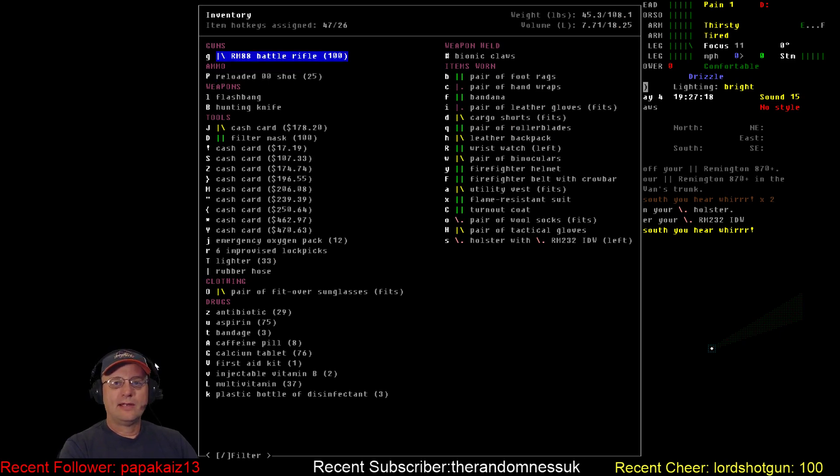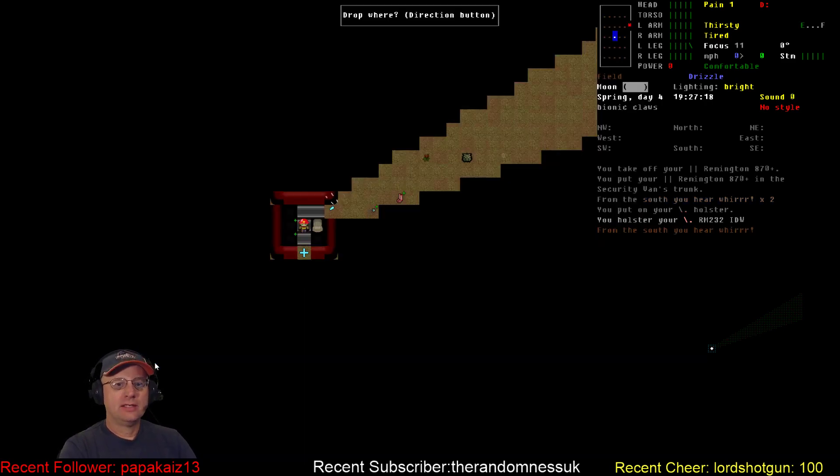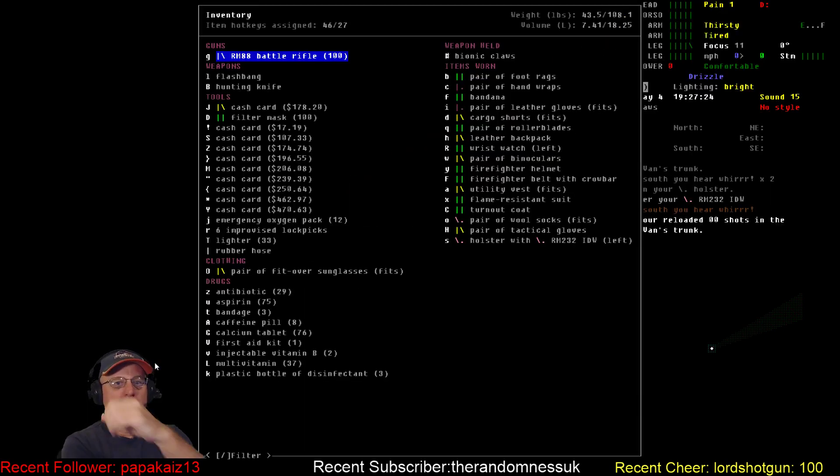The battle rifle's our primary 'oh shit' weapon. Don't need to carry the shotgun ammo anymore. We've got the battle rifle for our get-out-of-jail-free, and the pistol on our hip just in case. Those two things are just awesome — that really changes things. With my maneuverability, even the shotgun with 130-some rounds is going to be really useful for clearing out the hospital.